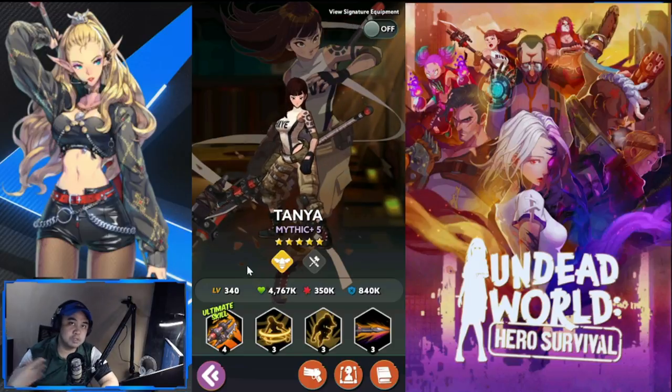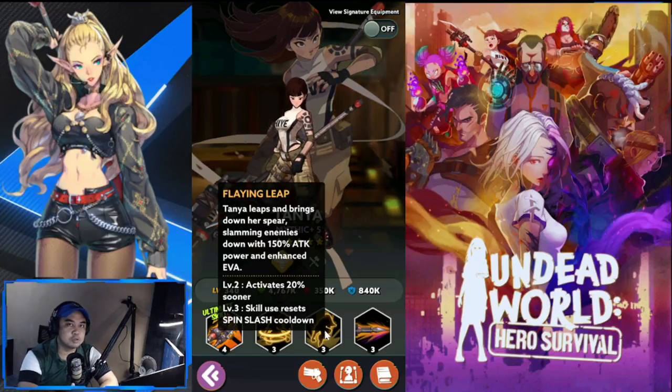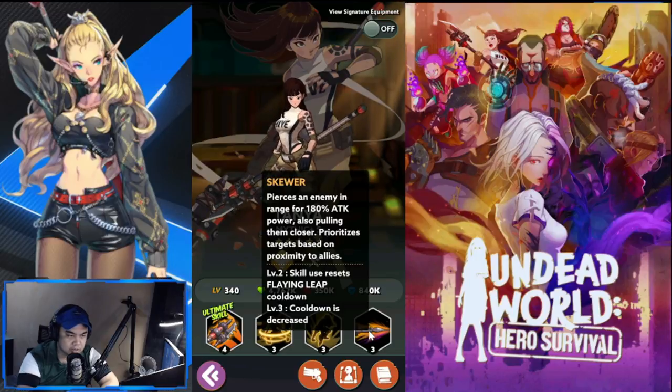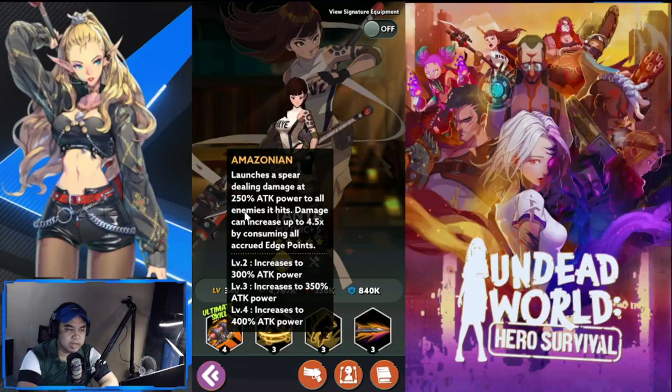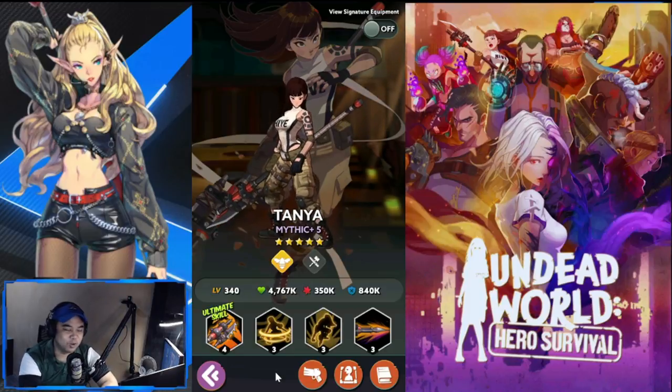Now for Hive — the first pick is Tanya. Most people think of her as PvP-oriented, but she strikes multiple enemies in front of her, pierces an enemy range pulling them while prioritizing proximity to allies, and also protects nearby allies. Her ultimate hits all enemies it reaches, making her built for crowd control.